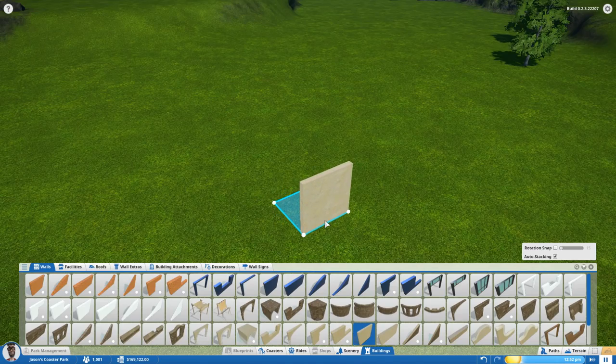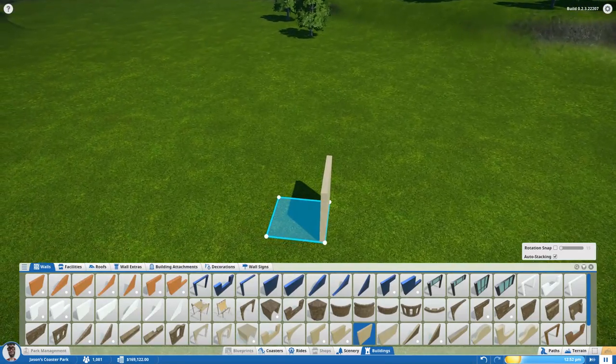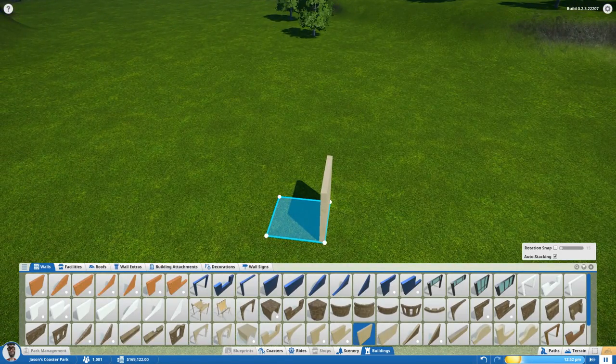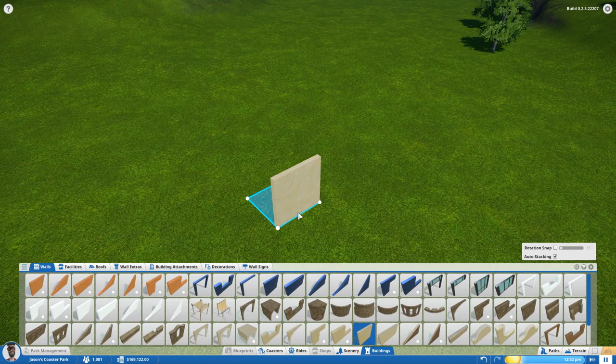When you place the wall, it also creates that little blue grid underneath it, which is your blueprint. That blueprint is going to expand and carry with you throughout the cycle of the building itself — we'll go into more detail about that later.